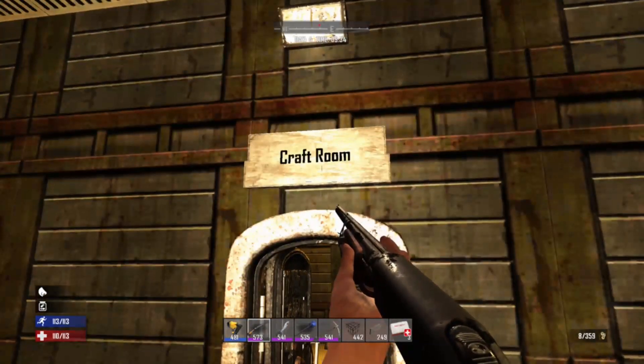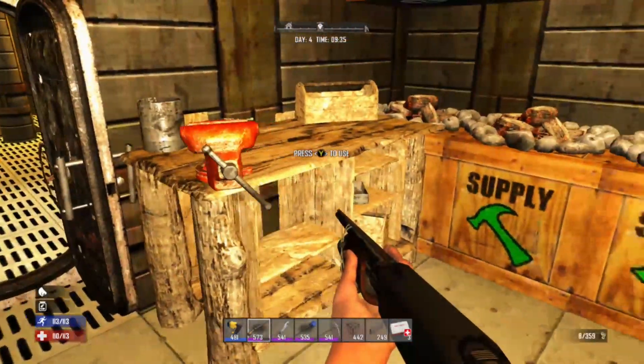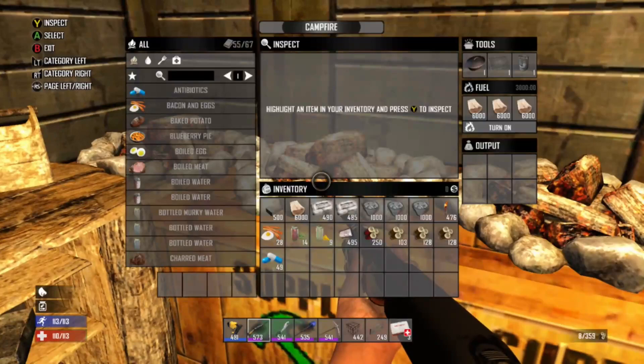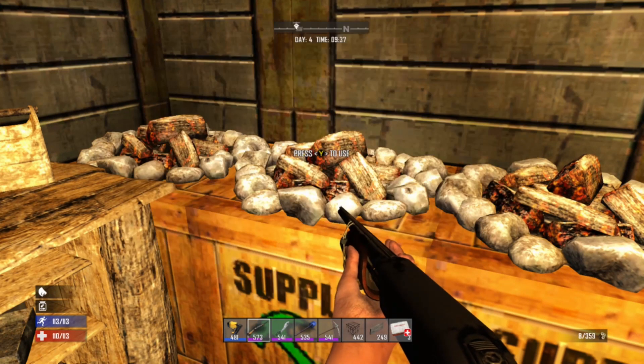Go through the vault door and as you can see, this is my current crafting room. Got my workbench here, got a crap ton of supply chests — both food and medical as well up top — my campfire, all with full fuel sources and all three deals up top.